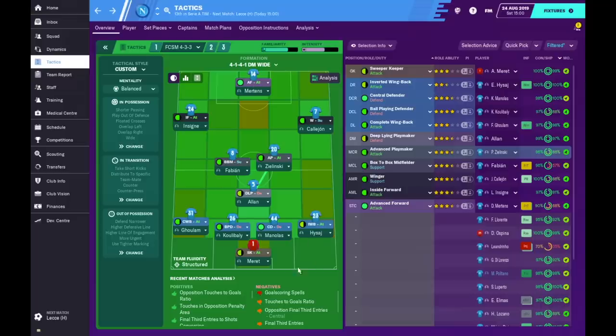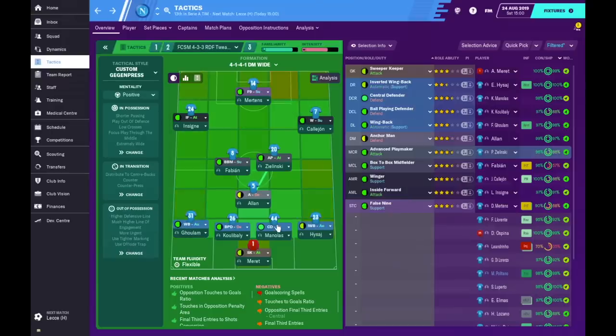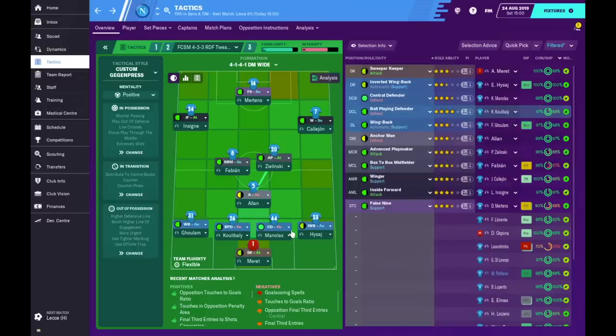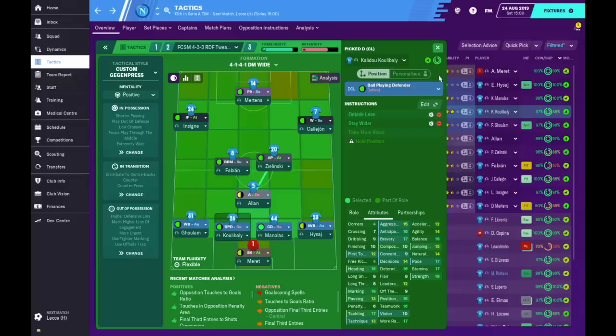Looking at my tweak: he has one wingback on complete wingback attack and the other on inverted wingback attack. What I've done is changed both to automatic duties — I want them to follow the team's mentality. One ball-playing central defender and one standard central defender. The ball-playing defender has 'dribble less' and 'stay wider'; the centre back just has 'stay wider' as 'dribble less' is automatically there.